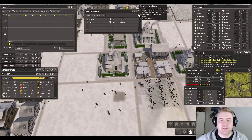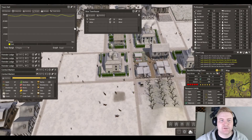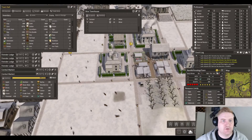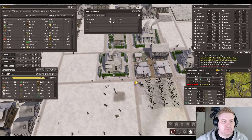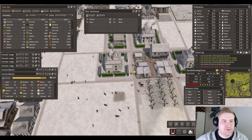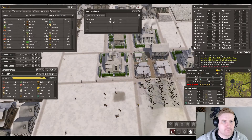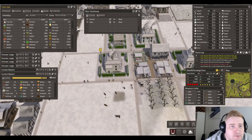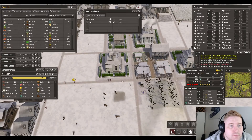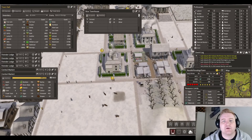The nice townhouse is done — we need a fancy townhouse. How many joists do I have? 29 joists — that's fine, let's upgrade.